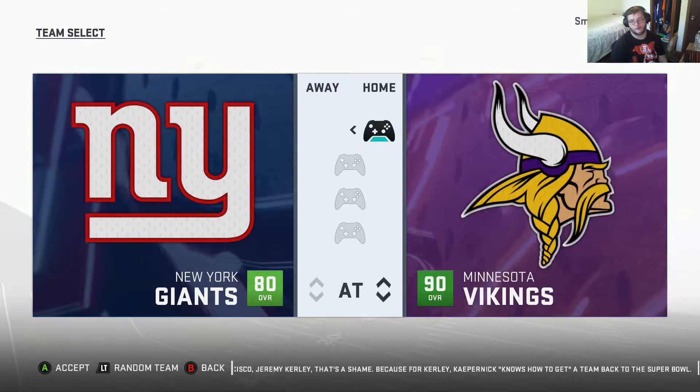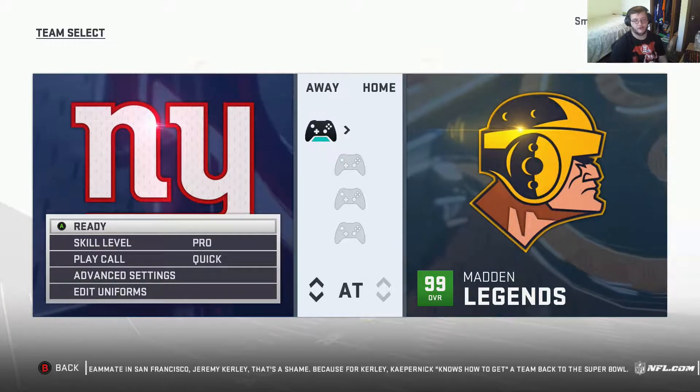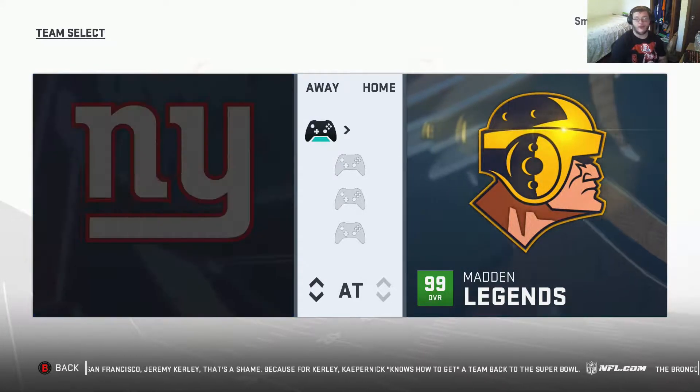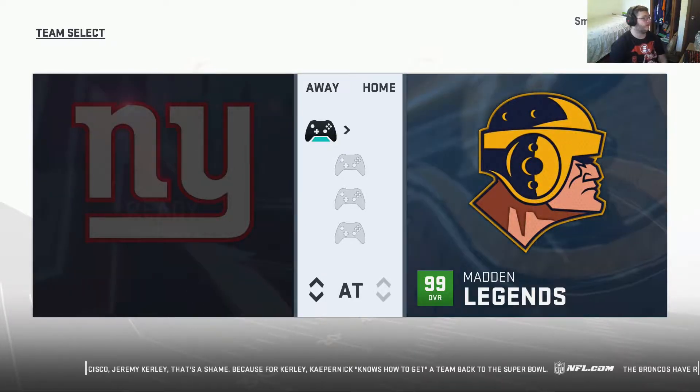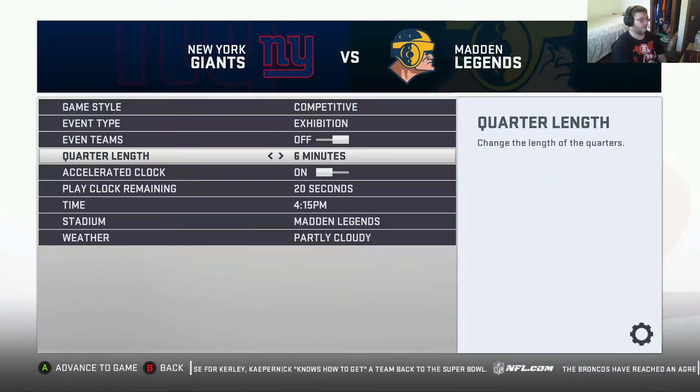Go with the Madden Legends or any 99 overall team — you can go with the Elites or the Legends, I'm just gonna go with Legends. It doesn't matter what difficulty or play call, none of that matters. But when we get to the settings, you have to have at least six-minute quarters.